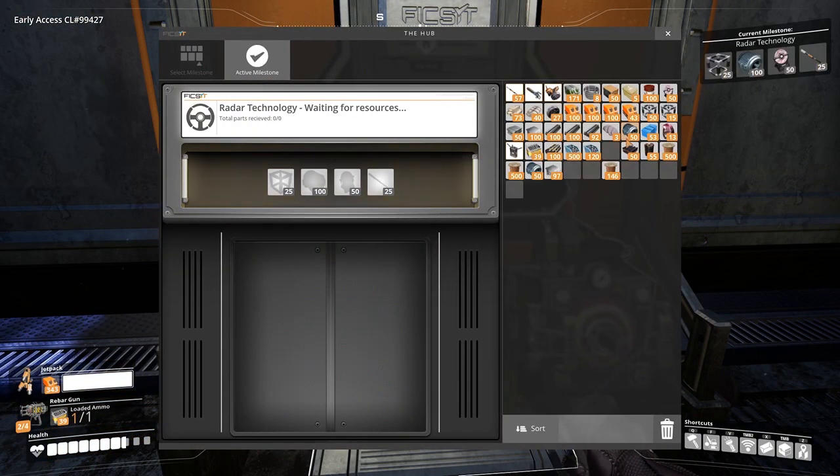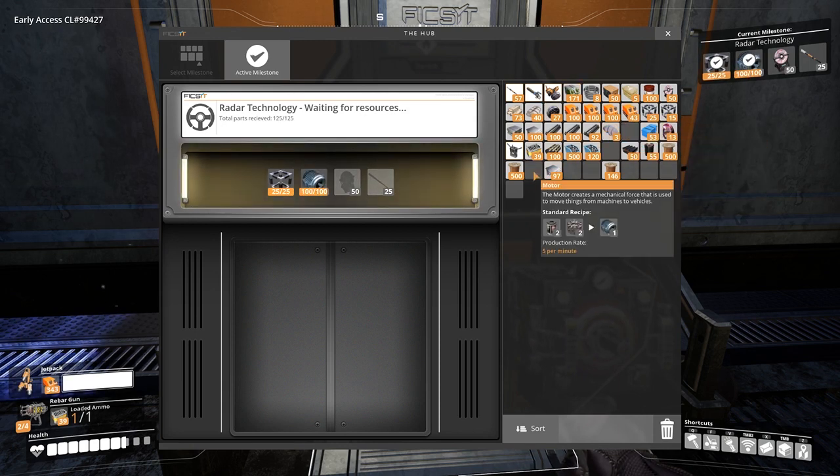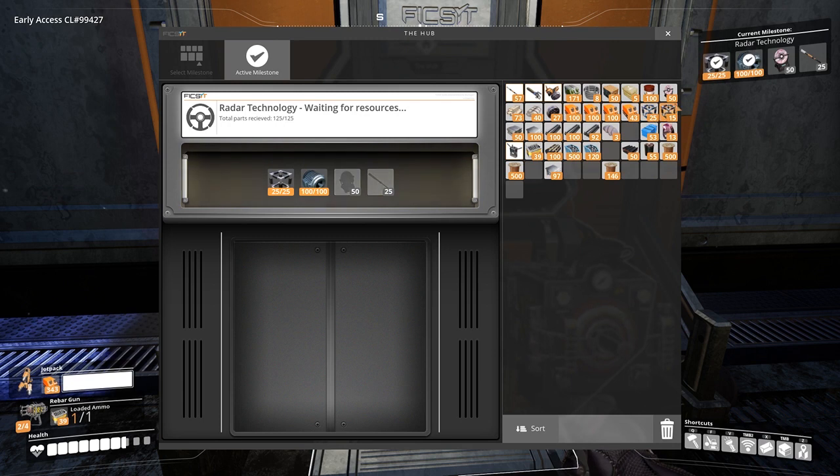The new unlock in Tier 5 is the radar technology milestone. It consists of the radar tower, and once placed and powered it will uncover portions of the map that have not yet been explored.